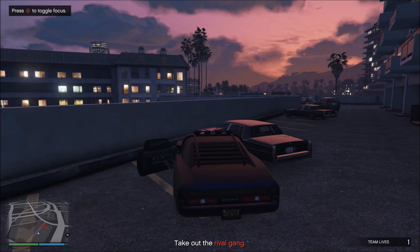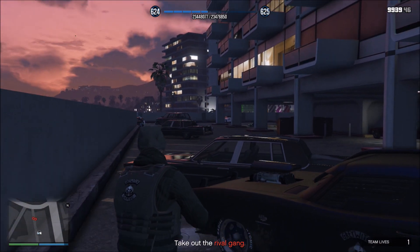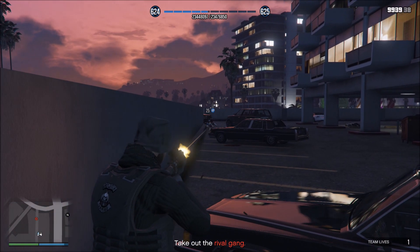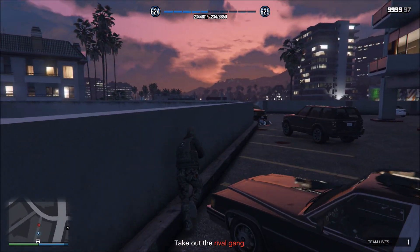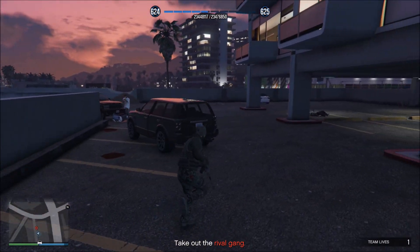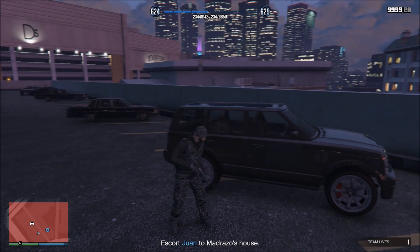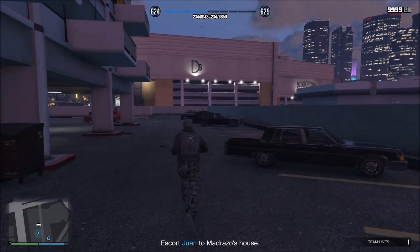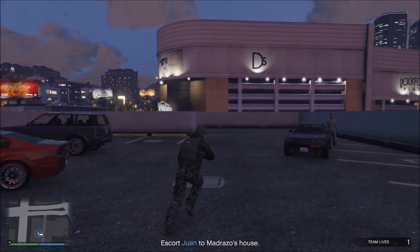Pull up right here like this, jump out, pull the machine gun, and take out these last few guys. They should be pretty weak because the other guys pretty much should have had them taken down by now. Get this last guy right there. Now he's ready and he's going to jump in his car — all you have to do is follow him in your car. This other guy over here you don't even have to worry about.